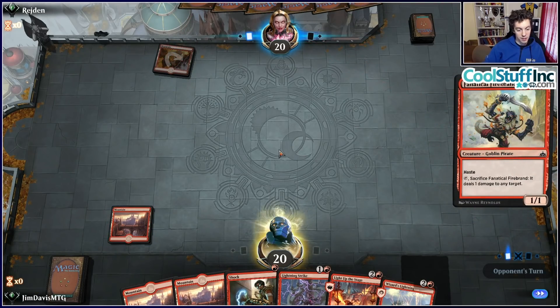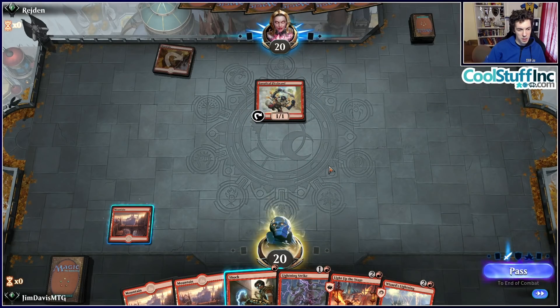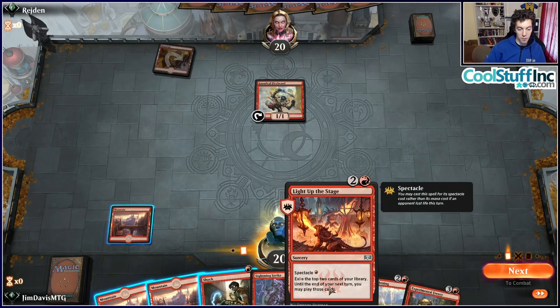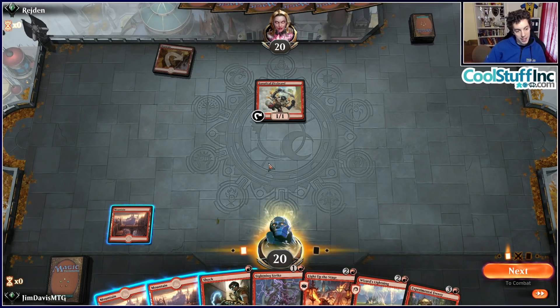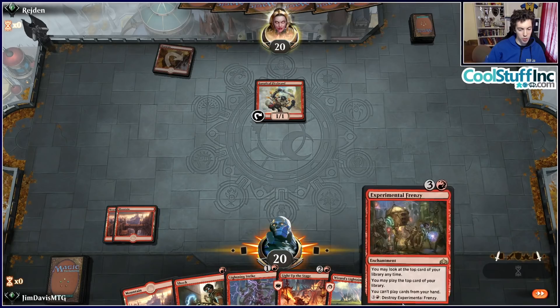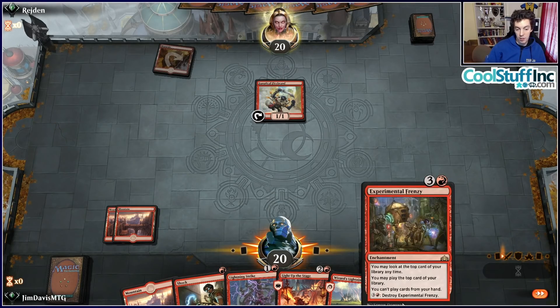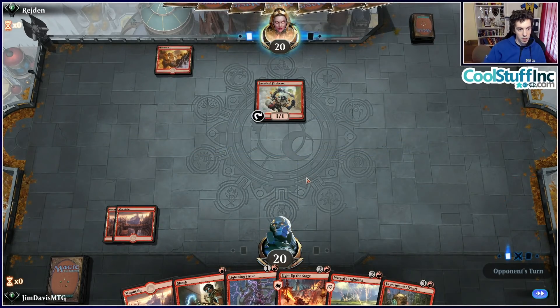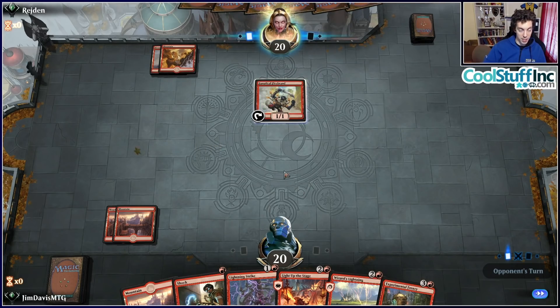The opponent is just playing a Firebrand and passing. We drew Experimental Frenzy, which changes the texture of our hand a lot — it incentivizes us to trade resources and then just play Frenzy on turn four or five and get all those resources back. We decide to just play a land and say go, lining up well with our removal-heavy hand.